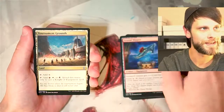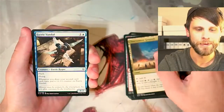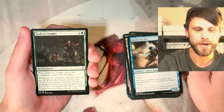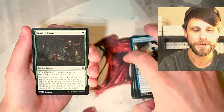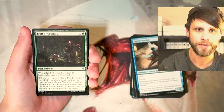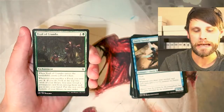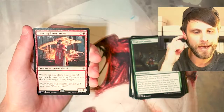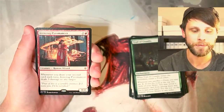Our first uncommon is Tournament Grounds, nice for the knight or equipment deck. We've got Fairy Vandal, a very nice Izzet card. We have got Trail of Crumbs, a card that saw play in a lot of the adventure decks. The green-black Golgari adventure decks were huge at the time. Trail of Crumbs was a great way to produce food, and worked great in Monogreen as well. And then our rare is Iron Crag Pyromancer.